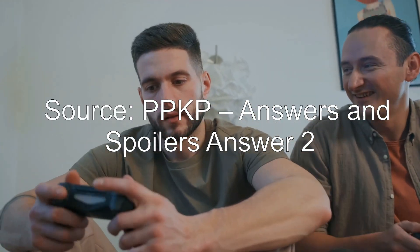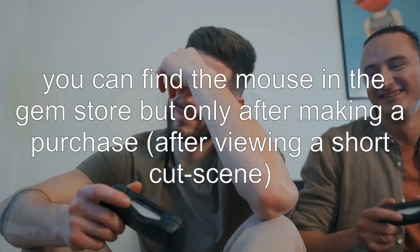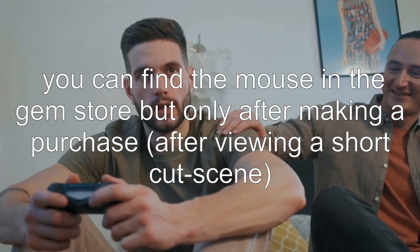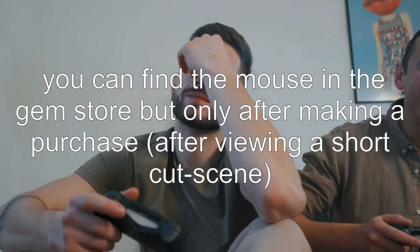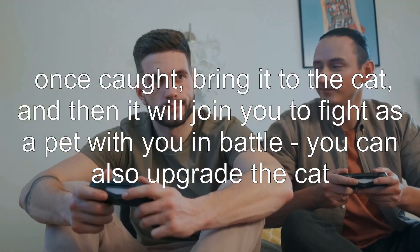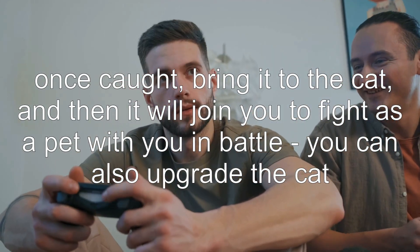Source: PPKP answers and spoilers. Answer 2: you can find the mouse in the gem store, but only after making a purchase and viewing a short cutscene. Once caught, bring it to the cat, and it will join you to fight as a pet with you in battle.